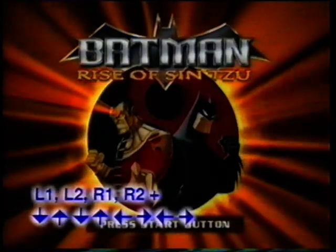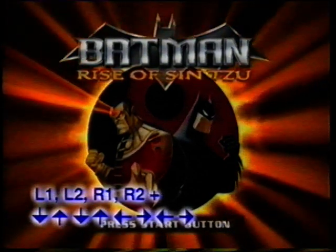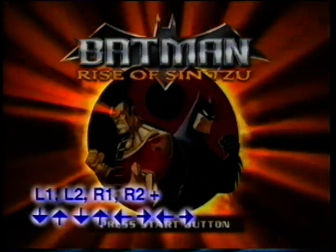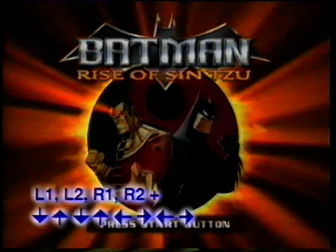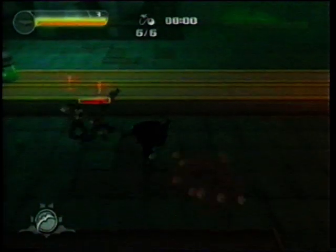At the press start screen, while holding all four shoulder buttons, press down, up, down, up, left, right, left, and right. Holy preparedness, Batman! You've just unlocked everything in this game! That's right, now no matter what or who is threatening the city of Gotham, the Dark Knight has instantly got it covered. Sorry, evildoers, you're no match for this Caped Crusader.